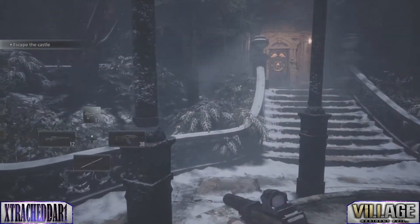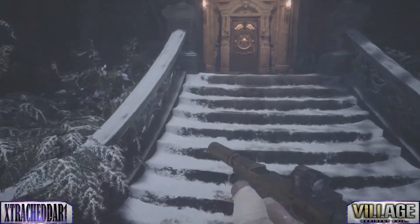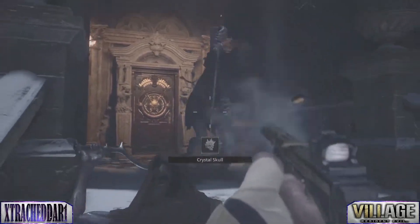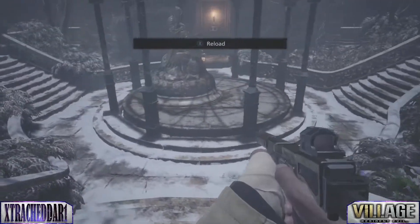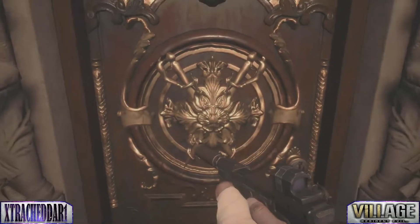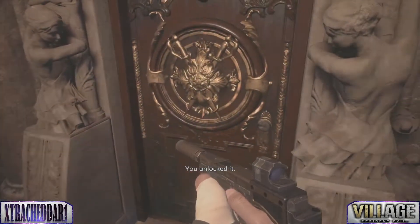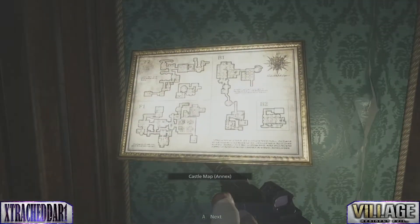Now that we did that, Lady Dimitrescu is going to be following us - so yeah, there's that. Also guys will be spawning. Now you come into this area, we can unlock it with our new key. You're gonna need to come over here, so might as well get it over with now. Let's grab that map.